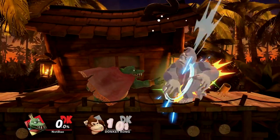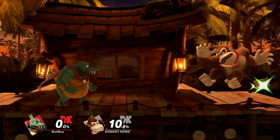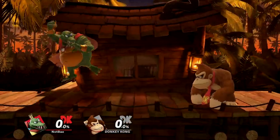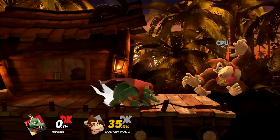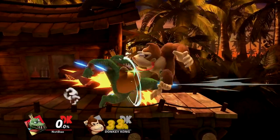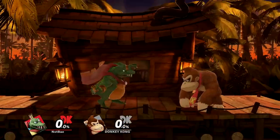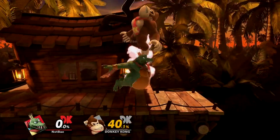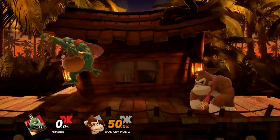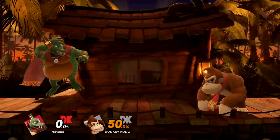And on that note, crowning is a keystone tool in his neutral, naturally cutting off parts of the stage and forcing an approach option. This combined with blunderbuss can make it extremely difficult to get in on K. Rool. And even when they do get in, crowning's super armor and startup make it a lot safer, and will really only get beat by a grab or high damage options. Throw in the previously mentioned combos, and you get an all-purpose projectile that is useful in all major game states. And just like blunderbuss, crowning can be B-reversed and wave bounced to bait out an option and mix up K. Rool's movement.